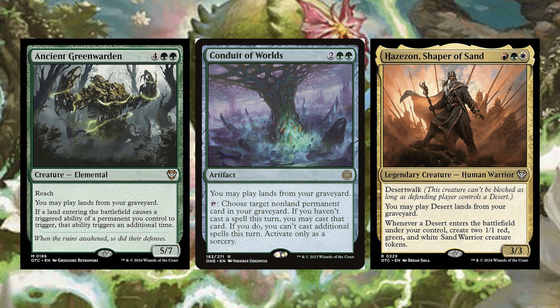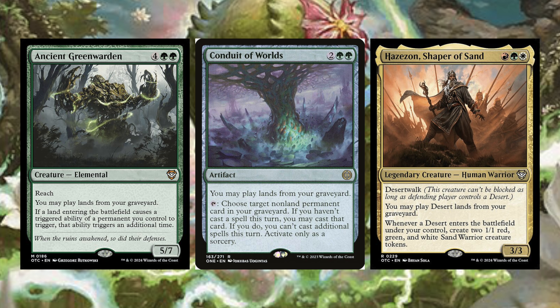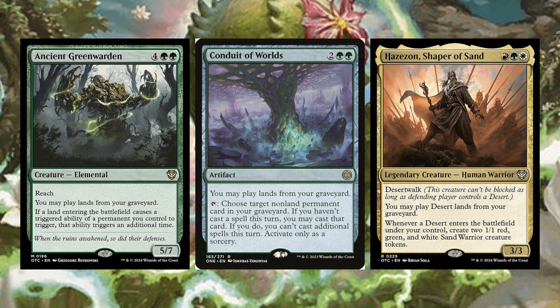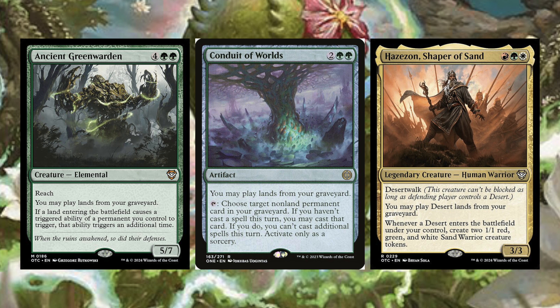Hazon, Shaper of Sands costs one red, green, and white — a legendary creature Human Warrior with desert walk. You may play deserts from your graveyard, and whenever a desert enters the battlefield under your control, create two 1/1 red, green, and white Sand Warrior creature tokens. If you want to build out a big land base and include Hazon, I'd probably go with as many deserts as you can — there are 25 playable deserts, so keep that in mind.